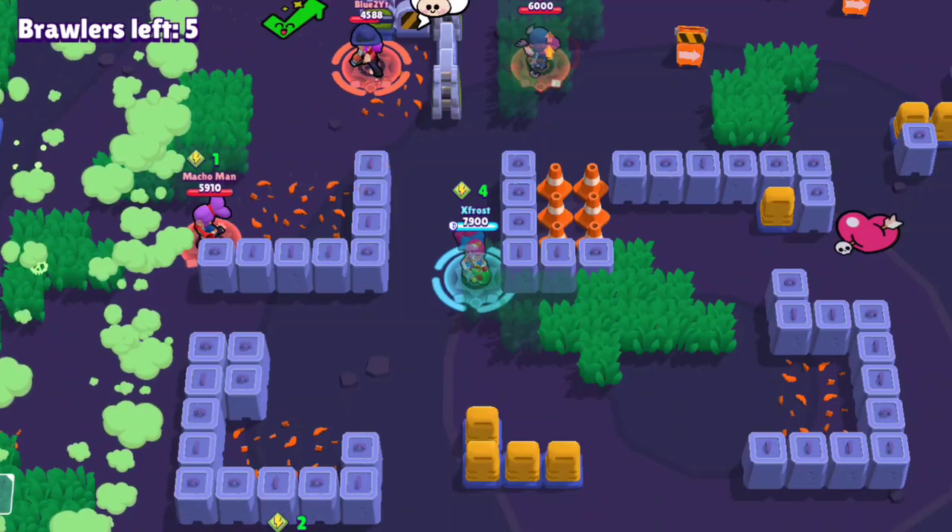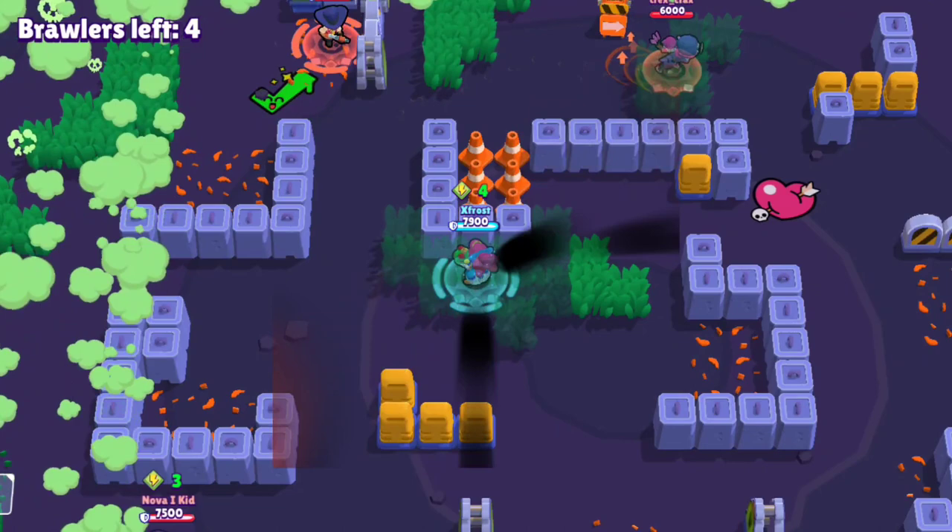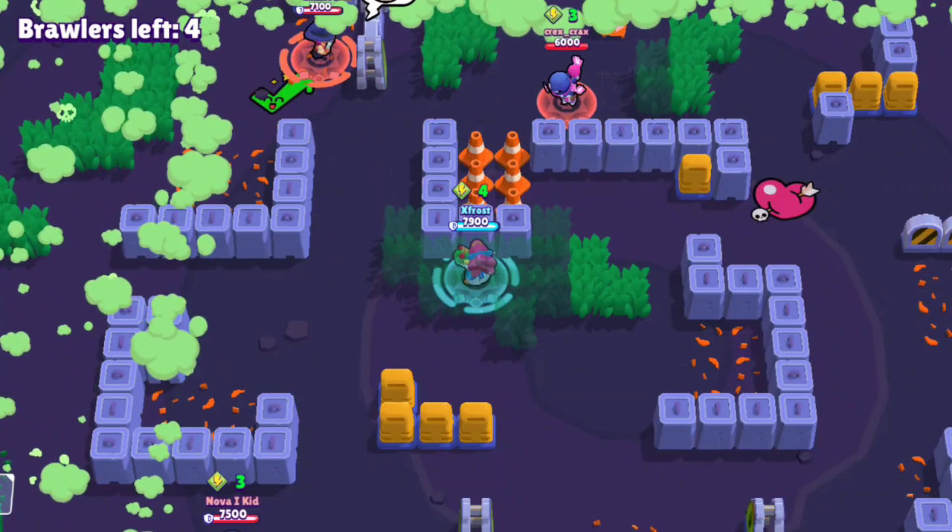Fourth tip: keep your distance from other Shellys. If a Shelly comes close to you, she almost certainly wants to backstab you. It is very unlikely you'll find a Shelly who genuinely won't backstab you.